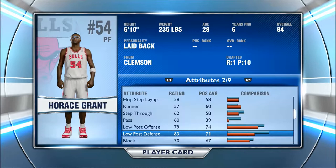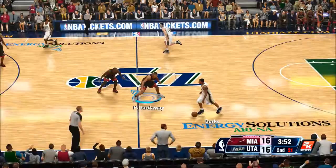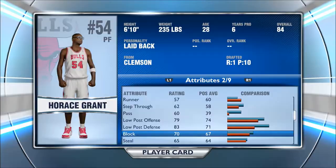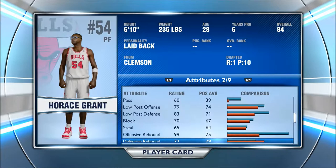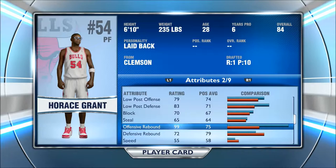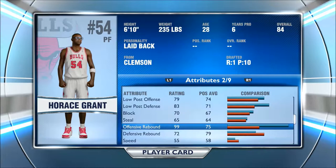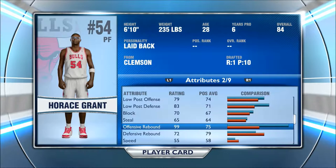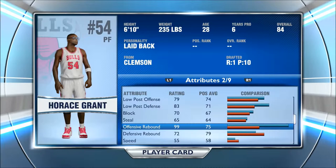His low post defense is an 83 — that's higher than the average. His block is only a 70, which I think should be higher, around an 80 to 85. I'm always getting blocks with him off the bench — he's a really good blocker. His steal is a 65. His offensive rebound is a 99 and his defensive rebound is only a 72. His offensive rebound is so good — I'll put him in literally just to get those rebounds and push him back out.